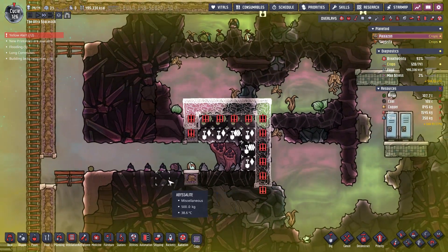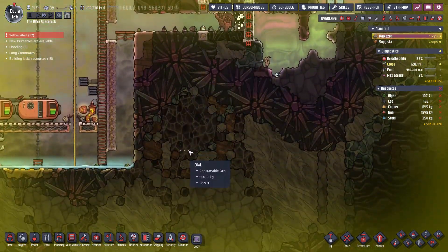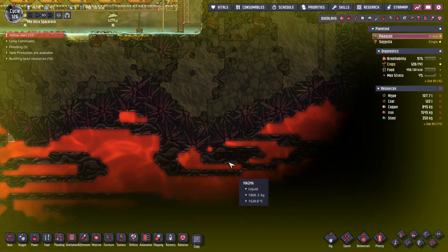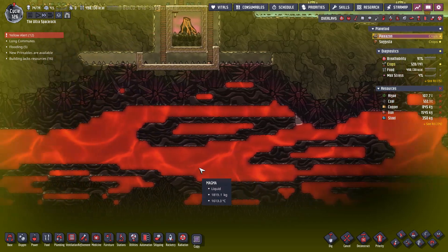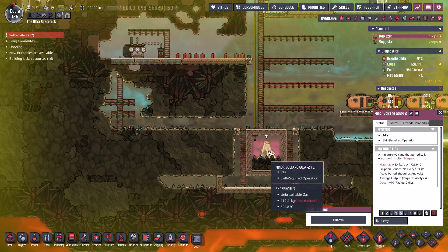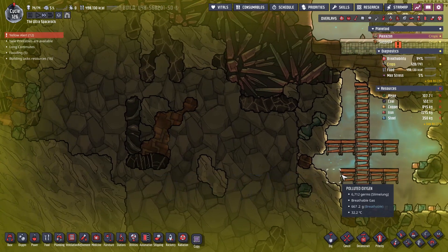Hopefully these guys are going to dig this out and get it encased, but we need to find more. This is another one but I am not going anywhere near that because that is clearly a volcano. There's another volcano there — what temperature is that doing? 1,700 degrees. That also sounds like a problem. There is another one here.